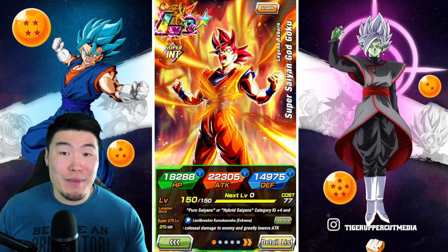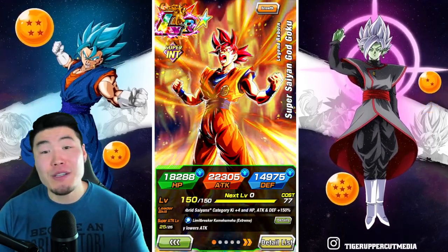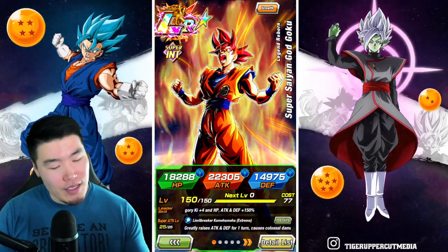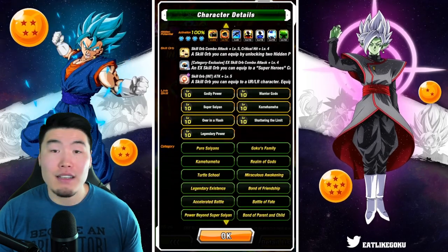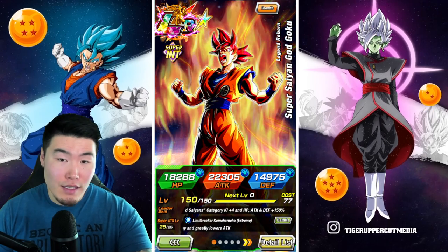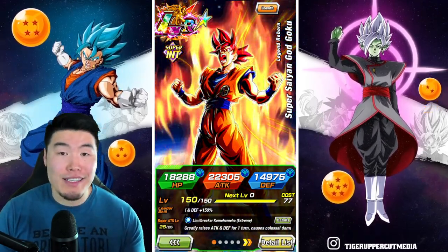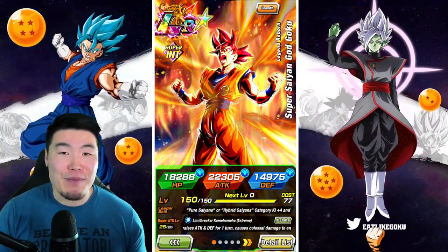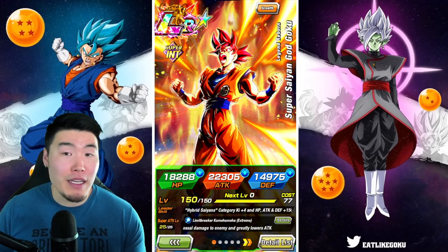He is much better than I thought he was going to be. Not to say that he's the best EZA in the game, but he is very impressive — one of the better EZAs in the game now. In this video, we are going to be showcasing the newly Extreme Z Awakened LR Super Saiyan God Goku, Global First, at Rainbow Status and also with Max Links. Before we jump into the gameplay, I do want to quickly go over his EZA details — feel free to skip ahead about a minute or so if you already know.